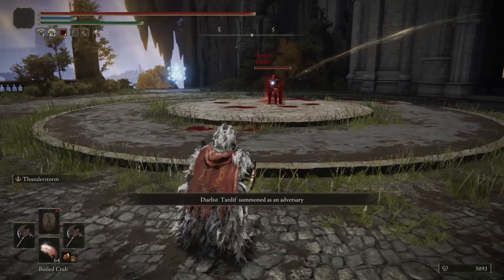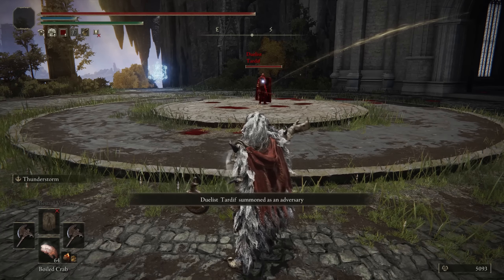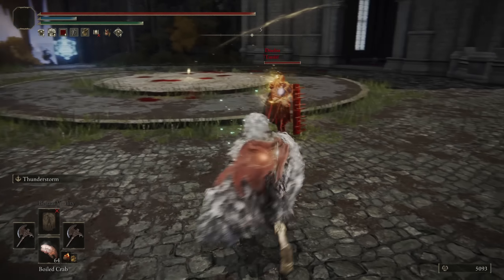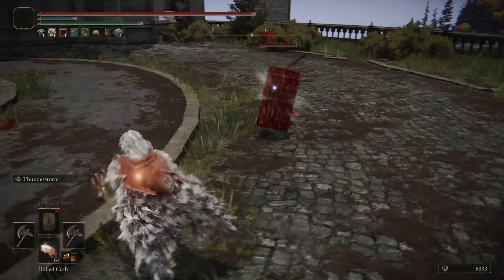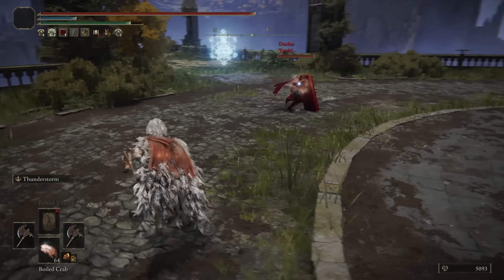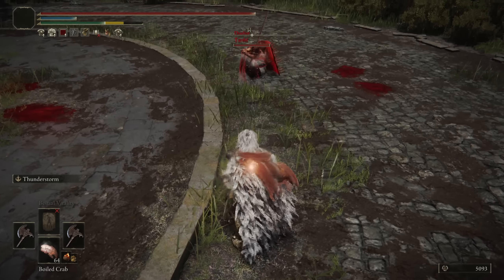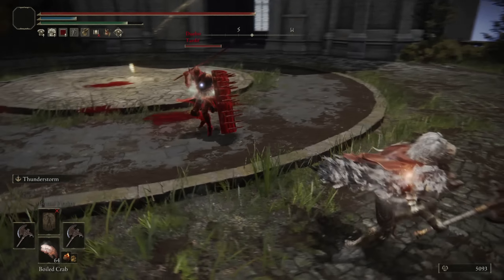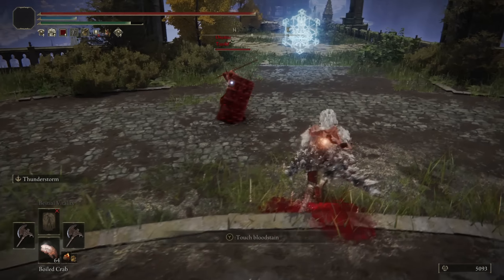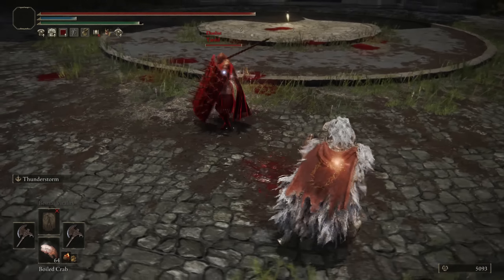Coming in is our next opponent, Tardif, with a great shield and what looks like a Flamberge. Let's get our buff going. So Flamberge with shield bash. I want to try out some of the dual-wield moveset — we haven't really used it that much yet. Maybe the rolling dual-wield? We need to make an opening. The main aspect of their build is using the shield bash. A little bit too much latency for me to hit that punish.